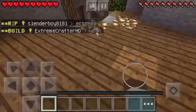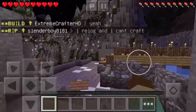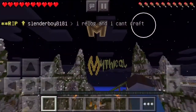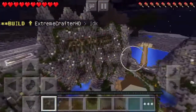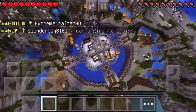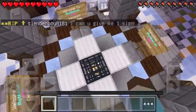Let me head over to the spawn area and show you what the server looks like. There's the Mythical logo — a little 'M' right there. The server looks pretty sweet and it's in a Christmas theme right now. That's it guys — hope you enjoyed, please leave a like and a comment. See you guys, peace out!